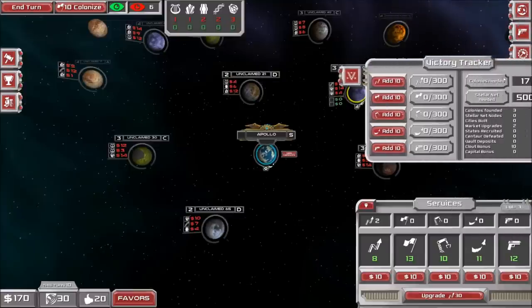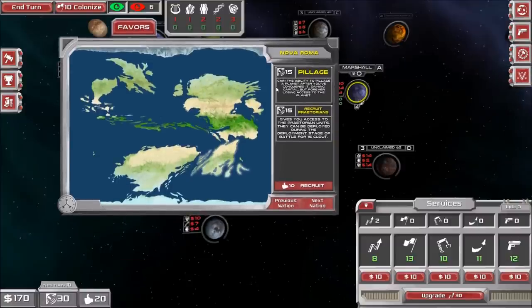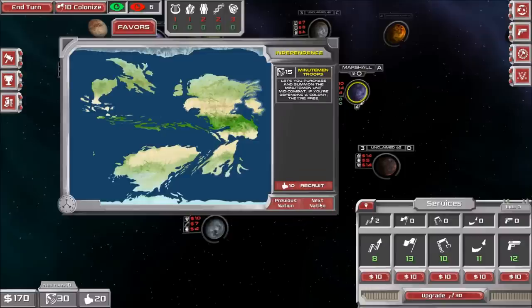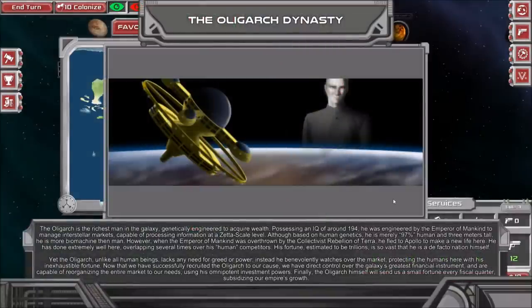So what we'll do now — and this is the victory tracker, what we ultimately need to win. We go to our planet and we can recruit some city-states, each of which have special abilities. For example, Nova Roma allows you to pillage a planet after conquering it to gain some money, but you won't be able to use that planet in the future. The one I recommend starting with, especially if you don't have any enemies nearby, is the Oligarch Dynasty — because you'll get 30 free capital each turn, and you'll be able to re-roll your corporations or remove a corporation from a colony, which can be very important.